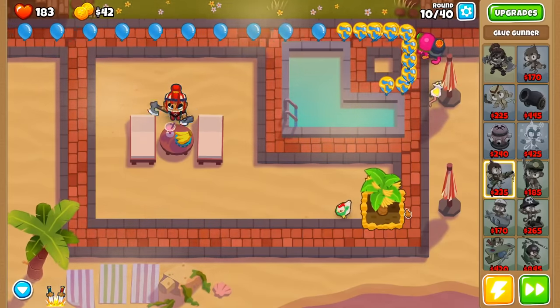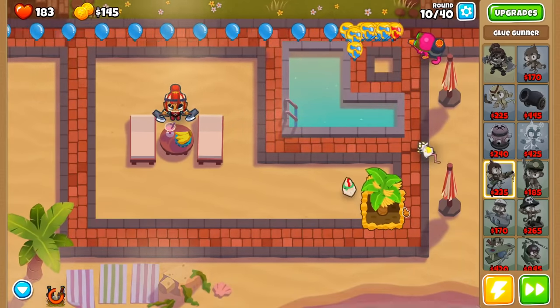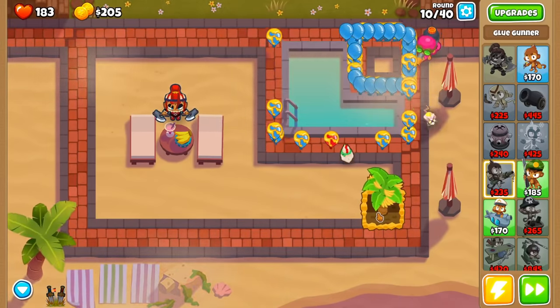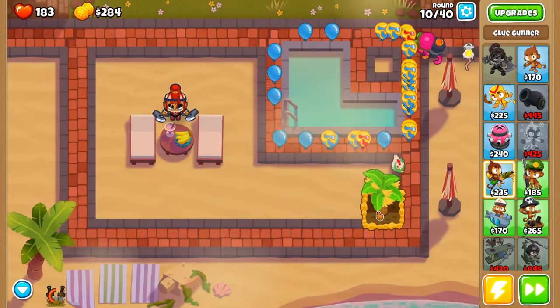I quickly placed down a 2-0-0 farm to increase our cash generation, but by round 11 we were quickly bleeding lives, even after upgrading the glue to a 0-1-2 for bigger stalls. So we needed another ability to spam ASAP, but our choices were even more limited than I thought. On top of needing a cheap, spammable, global ability with decent popping power, we also needed the monkey to not pop bloons on its own.